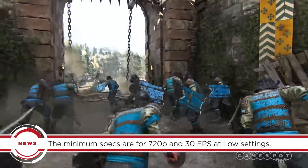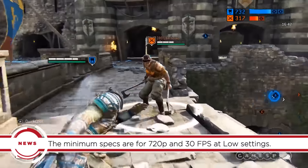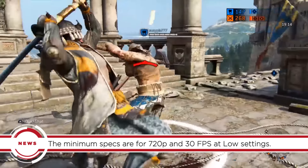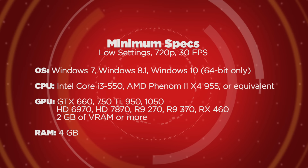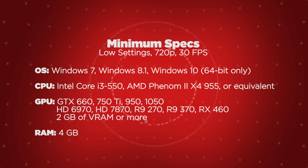Ubisoft has announced For Honor's PC specs ahead of the upcoming multiplayer beta. The minimum requirements are for playing the game at low settings with a resolution of 720p running at 30 frames per second — though that's not how most people are gonna want to play. For that you'll need at least a Core i3 550 or Phenom 2 X4 955, 4 gigabytes of RAM, and a GTX 660 or HD 6970.